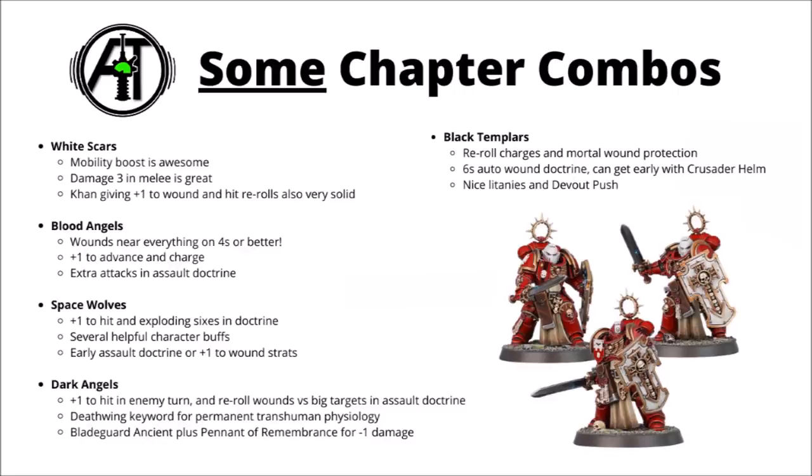For the more melee focused chapters, we have the Black Templars. Reroll charges and ignoring some mortal wounds is very nice. They can get 6s to auto wound in their doctrine, and they can get that doctrine a little bit more easily by using the Crusader Helm relic. They've also got some very nice unique litanies, including a 5+ feel no pain, and the Devout Push stratagem can work wonders with them — say if they pile out of an Impulsor, they can potentially even get into combat after that. Otherwise, they do basically work in near enough any chapter. Ultramarines have some great character buffs for them, Iron Hands give them nice extra durability with that feel no pain, they're a nice choice for Raven Guard to pre-game move or to start way up the board with their Warlord trait ability, Salamanders have their plus 1 to wound stratagem and can potentially shield more fragile units just behind them with their Noble Self-Sacrifice ability, and on their raw stats alone they can still add plenty to a Death Watch or Imperial Fist army.